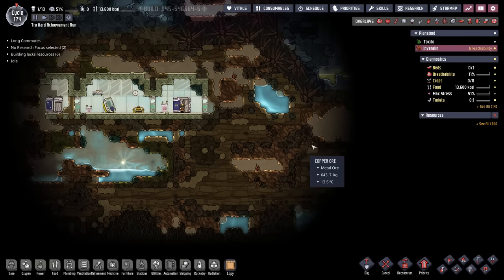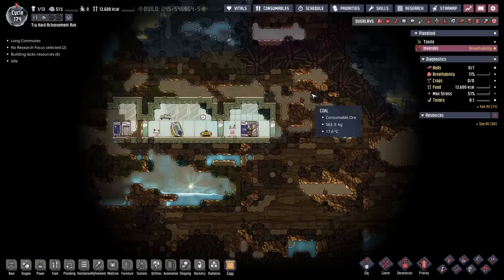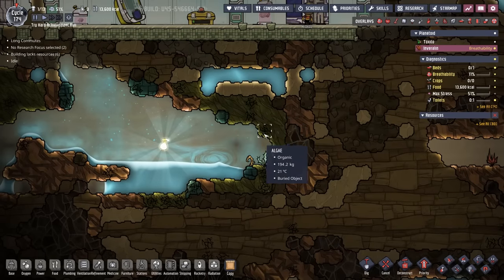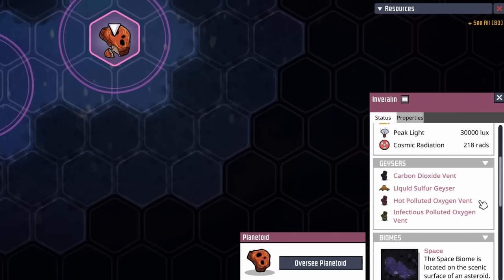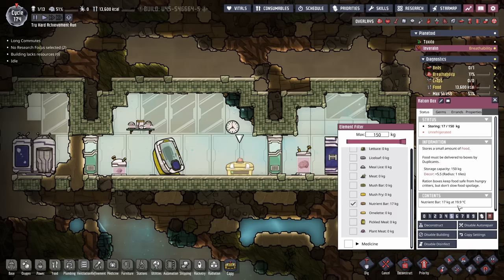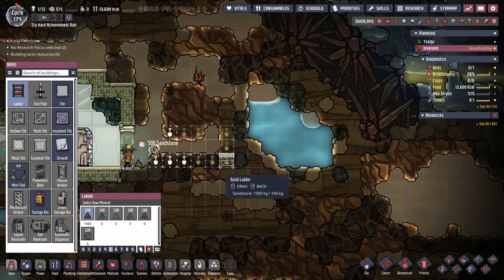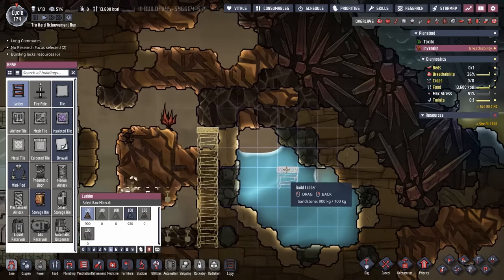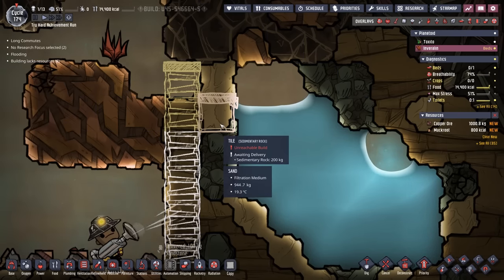And here we are on the second planetoid. So far everything looks pretty standard — we started in the sandstone biome. We have a little bit of water here for initial toilets, and there's some algae so we can run an oxygen diffuser. There's no really natural water supply, but in the far future we may be able to tame the hot polluted oxygen vent. We also start with 17 kilos of nutrient bars — about 13,500 calories, roughly six and a half cycles of food. We'll dig up this area, put a pitcher pump here, and plant a tile to support it.